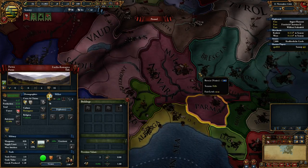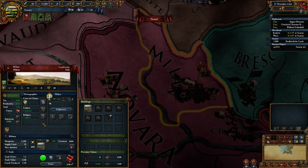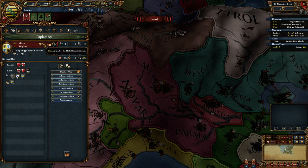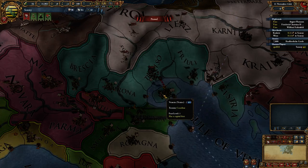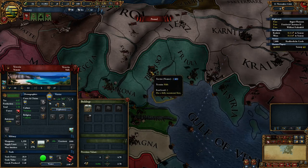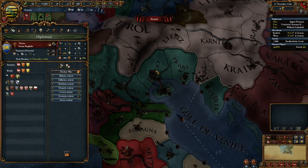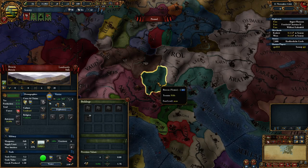If your capital province is in the HRE, then your nation is considered one of the princes. Milan's capital province is in the HRE, so the nation of Milan is a prince — you can see this in the diplomacy view. By contrast, Venice's capital province is not in the HRE. So Venice owns some territory that belongs to the HRE in some context, but it itself is not a member.